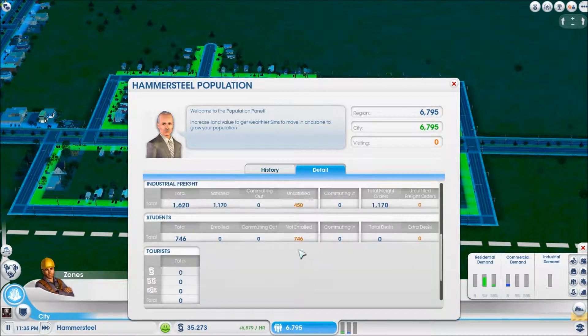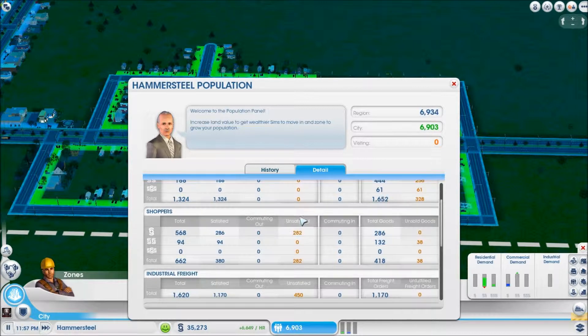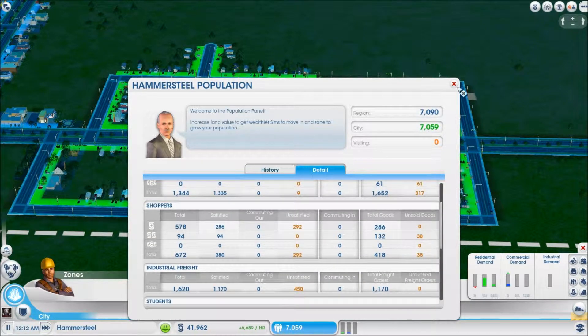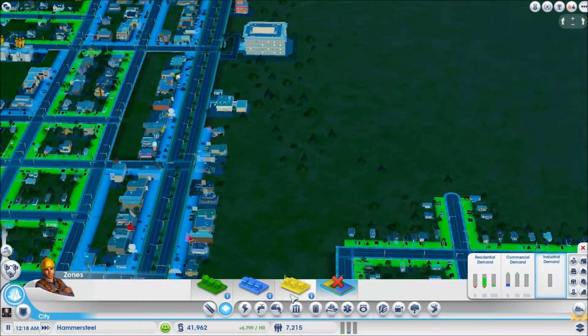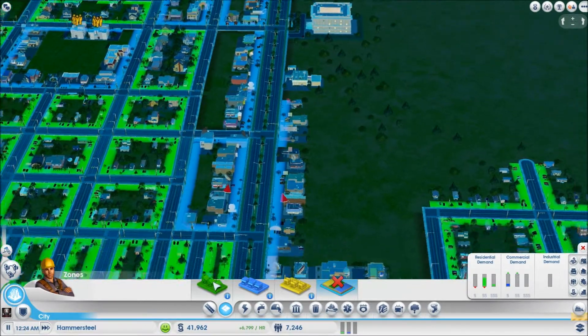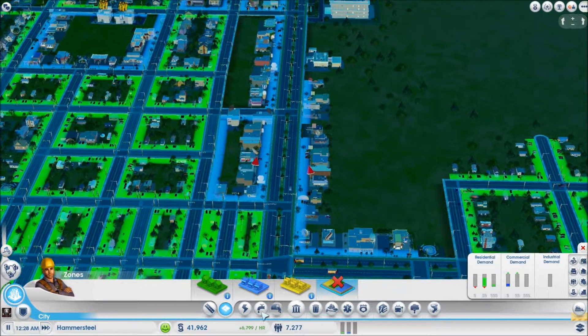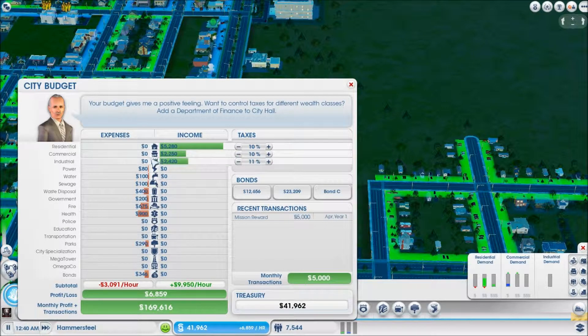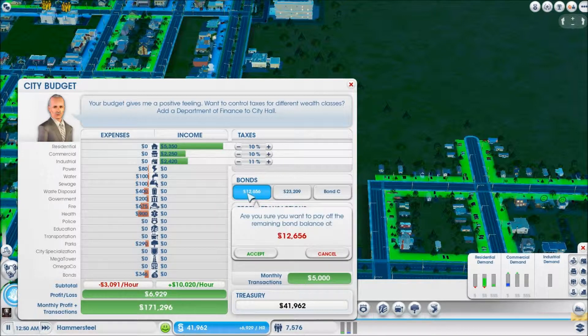There are 148 students not enrolled, unsatisfied freight industry, unsatisfied shoppers, yet zero workers available. I don't know what to do — I can build a school for the unenrolled, that makes sense. Did I raise the wrong tax? I put up commercial to 10 and industrial to 10 or 11 — why are these guys complaining? Let's actually pay off this bond.